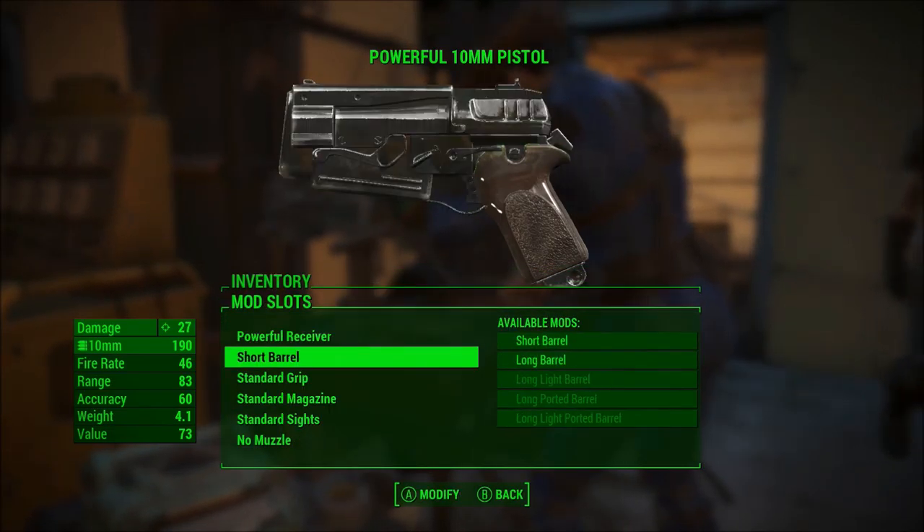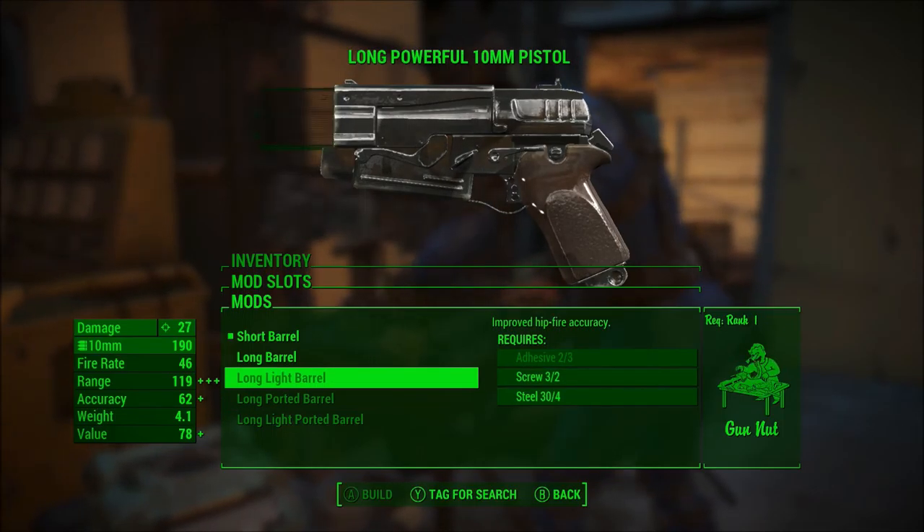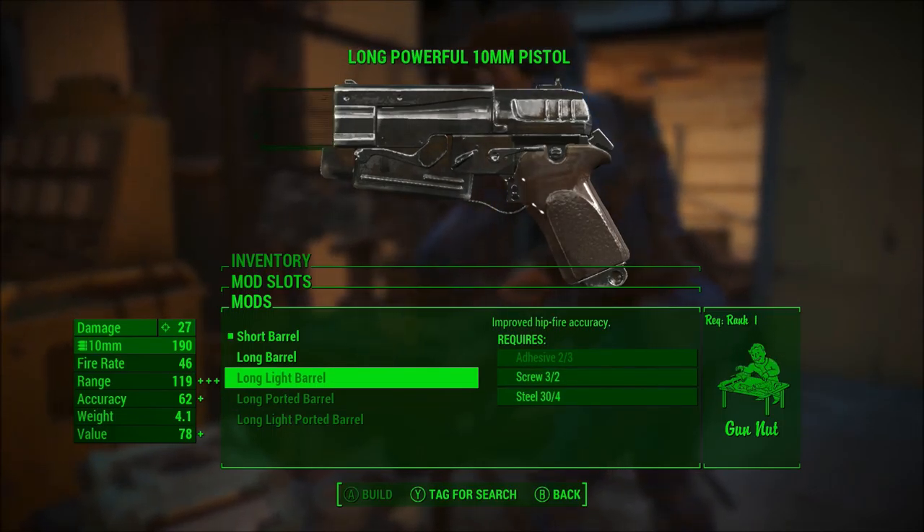I just used the majority of all of my stuff. The long light barrel is the one I have available, but I don't have any adhesive for that. So guess what we're going to have to do — we're going to have to deconstruct a lot of things around the whole place.